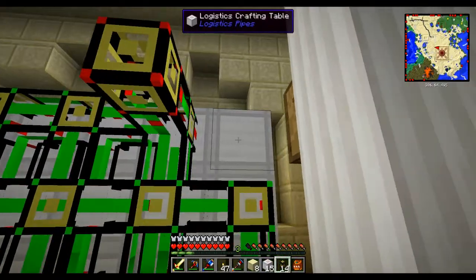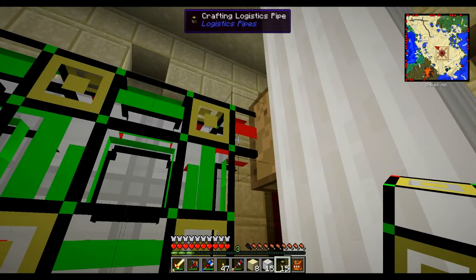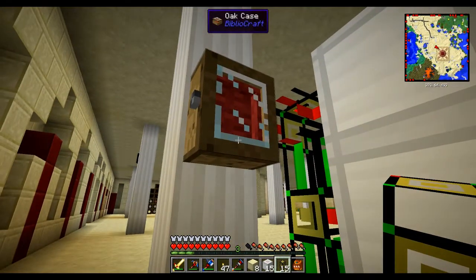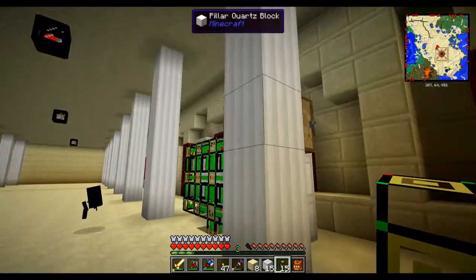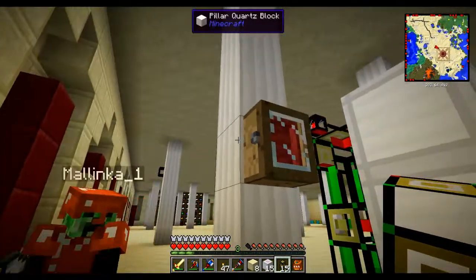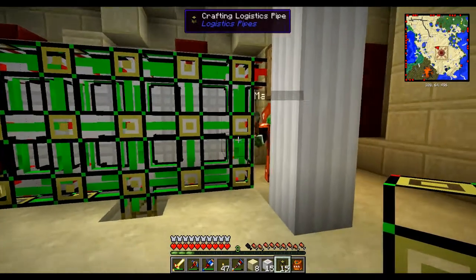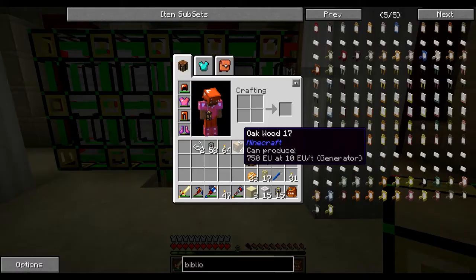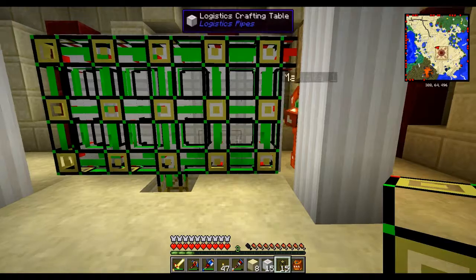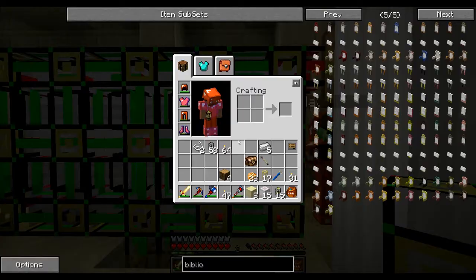Malinka, do you want to get rid of that item case and find a new position for it? It's connecting to the logistics network — on the other side actually. The first thing I'm going to teach the system is something that's actually quite painful to build.